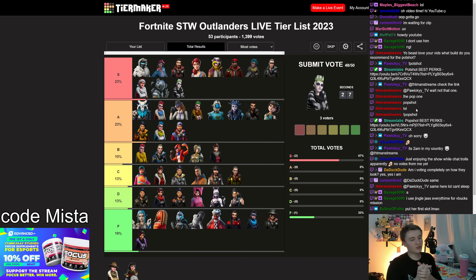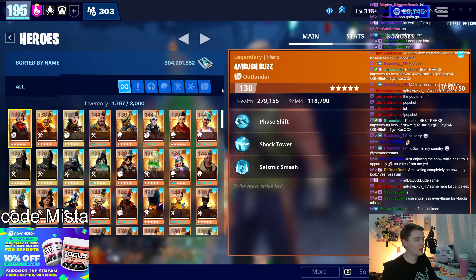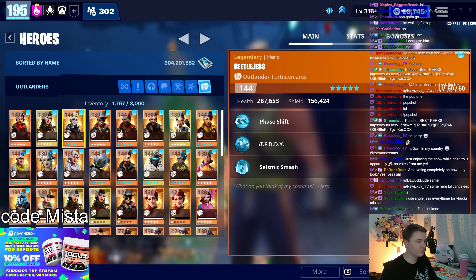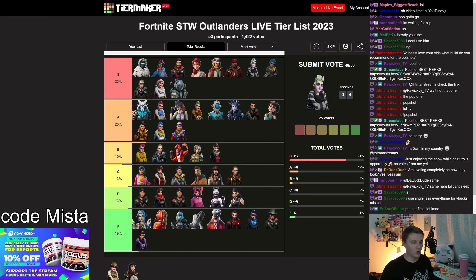Beetle Jess: easy S tier. She gives you a 225% crit damage bonus in the commander spot and 75% in support — that is ludicrously strong, excellently paired with Totally Rocking Out. Everything mentioned about Ranger Deadeye still applies here. She has all the outlander benefits — phase shift for movement, Teddy for damage, Seismic Smash for damage, and the outlander punch for farming. If you like doing damage, run her and farm passively. It's awesome.